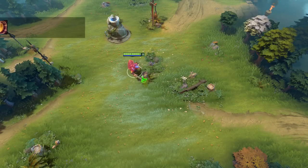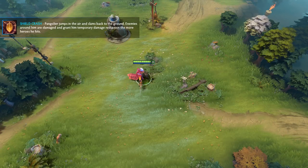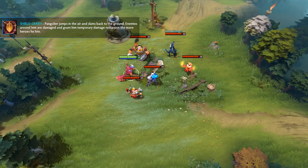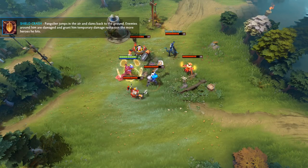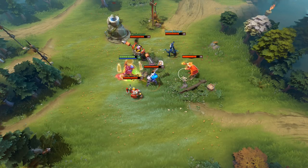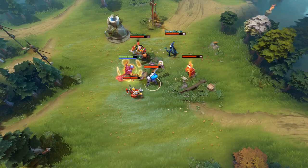His second ability is called Shield Crash and it's an instant cast spell. When activated you will jump in the air and slam back down to the ground, dealing up to 300 damage. Also, for each hero you hit with this ability you will gain 14% damage reduction that will last 10 seconds.